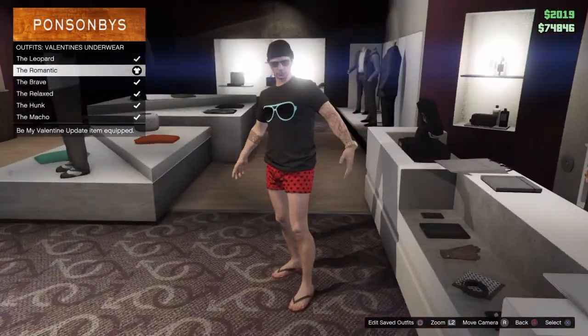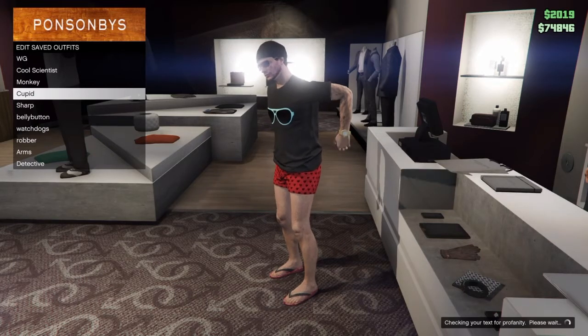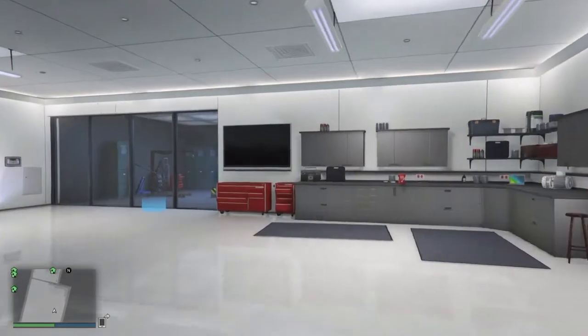Now you can save this outfit and it will stay the same. For me I'm going to save it for Cupid and change it to glasses. This is a really easy glitch, not really that hard, really simple to do. Let's get on to the next glitch.